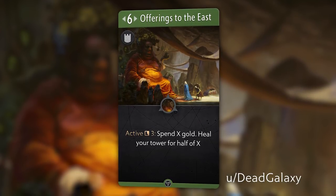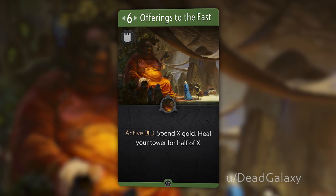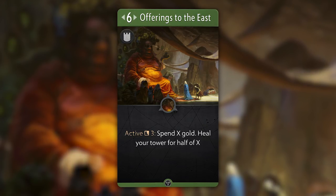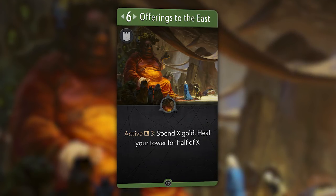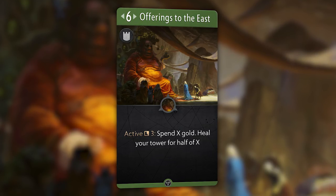Offerings to the East is a 6 mana green improvement submitted by Dead Galaxy. This improvement has an active ability that allows you to spend X gold and heal your tower for half of the gold spent on a cooldown of 3. It's assumed here that they mean spend all of your gold, like Mercenary Exiles. As they describe it themselves: pretty simple but very impactful. Couldn't have said it better myself.